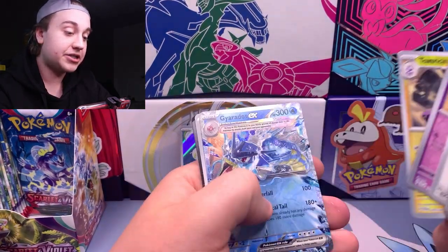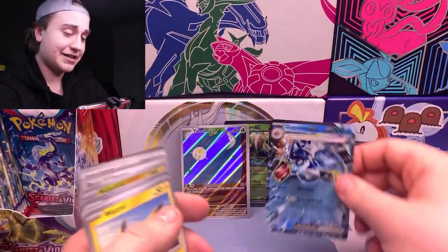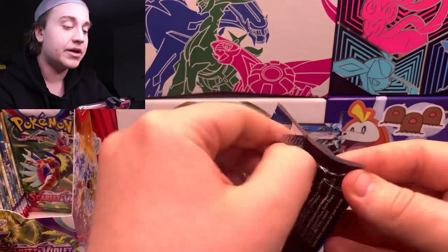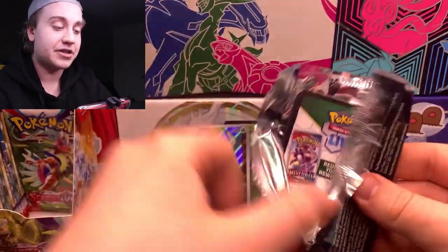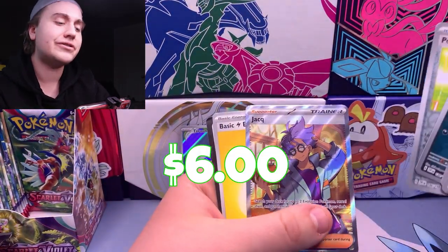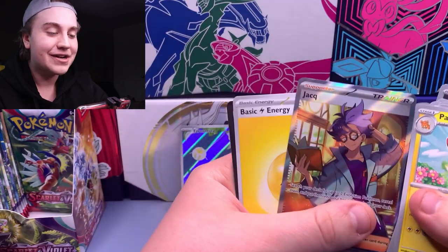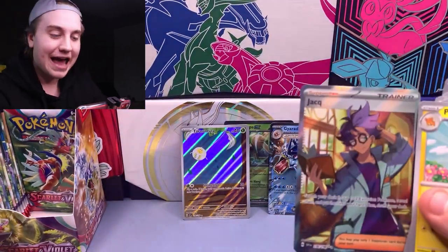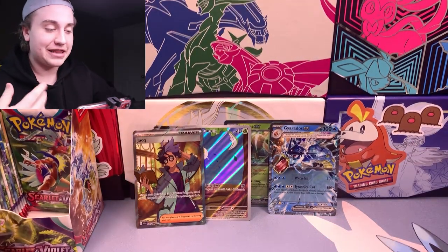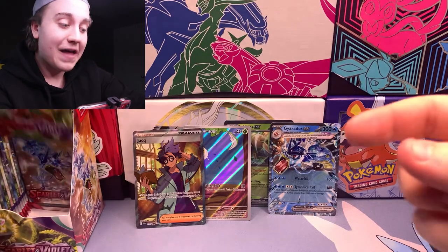Gyarados EX there — we do already have the Terastallized Gyarados EX. But it's a nice hit to add to the duplicate binder, the trade binder — hopefully do some trades with some other people to secure some more cards with that Gyarados there, even though that one does seem like a rather common pull. Of course it's the Jacques Trainer card, which we do already have. Now that I think about it, I don't think I added this one to the binder. I think because in my bulk hits binder I have the trainers in the back. So I guess when I was pulling cards out to put together the binder I missed that — so that's one we will add.